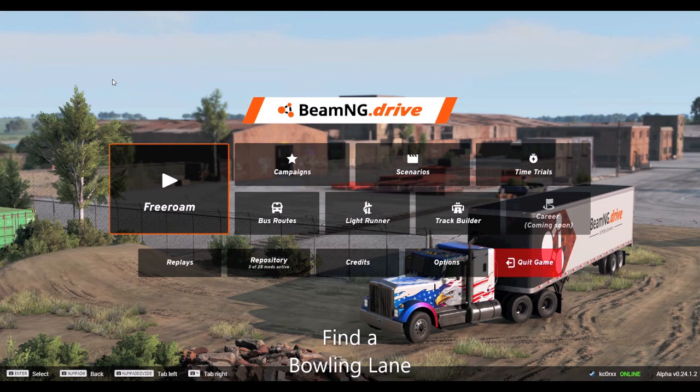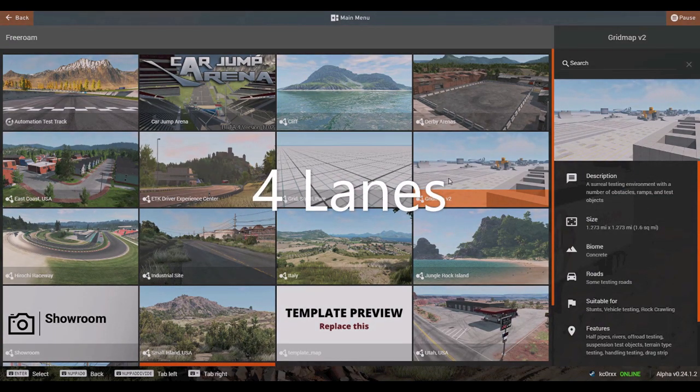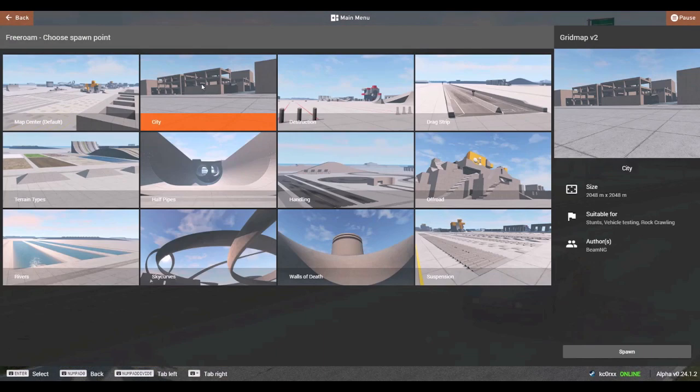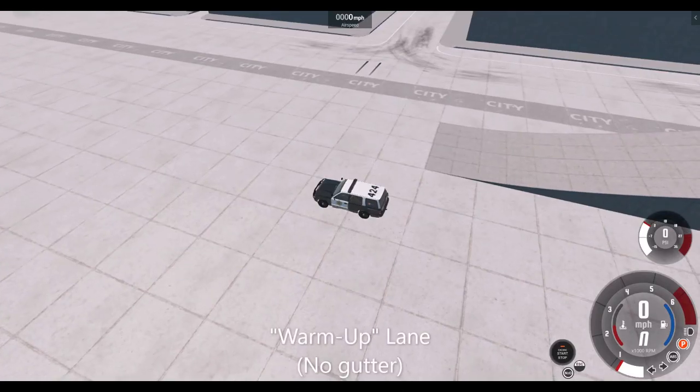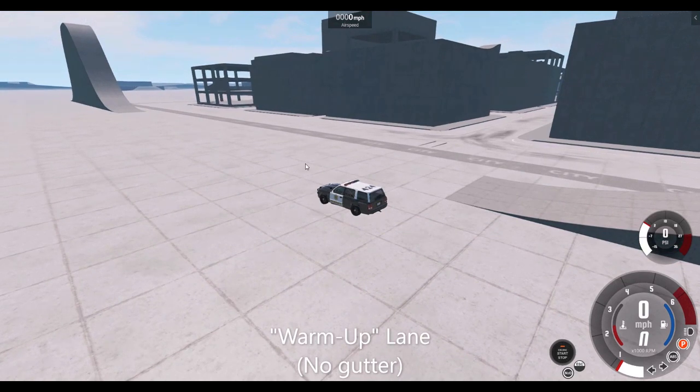If you want to play some car bowling, the first thing we need to do is find a bowling lane. In this video, I'll be showing you four different lanes. The first one is located on Gridmap over in the area known as City. At the edge of the City area, you'll find a parabolic ramp. I'm going to roll the vehicle I'm using as a bowling ball down the face of that ramp, across the flat area, and into a set of pins placed right there.